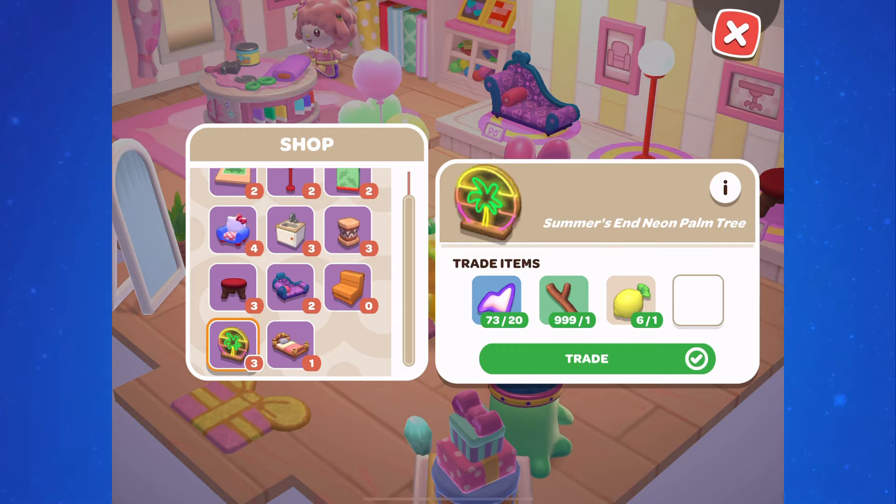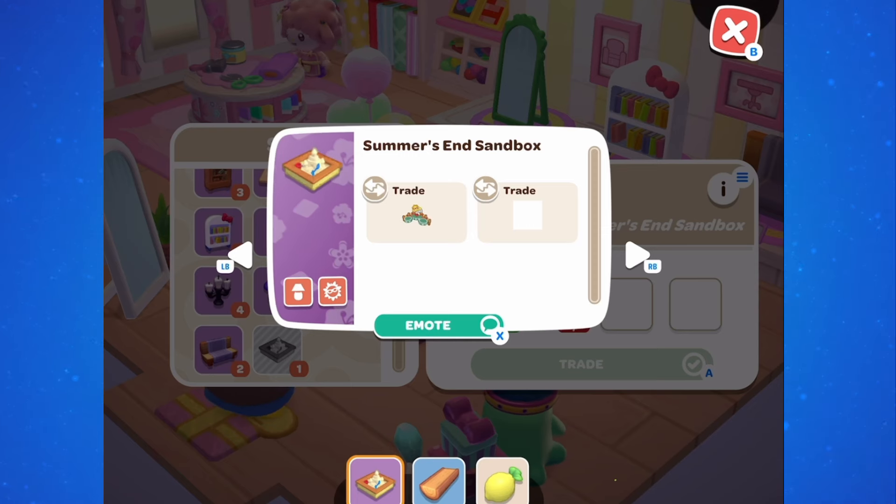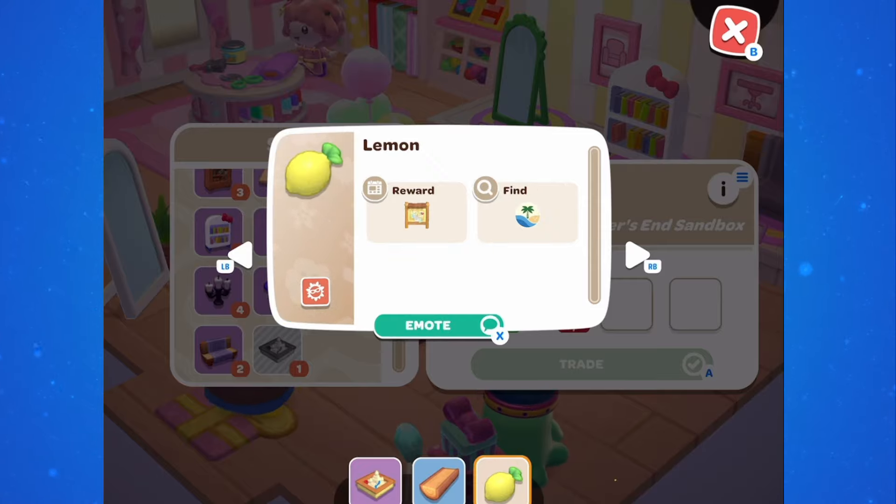In addition to the new Sunshine Celebration set, we now also have access to last year's Summer's End collection. My Melody did let us know this, and the Summer's End furniture collection is going to rotate in her shop during the duration of the Sunshine Celebration. In order to purchase this furniture it's going to be kind of expensive — it will cost you one lemon and additional materials. Luckily this is a pretty small collection; you may also want to trade for items, as folks who played last year may have duplicates. So far I've only seen one item in her shop each day and it'll rotate, but there are only 7 items in this collection.